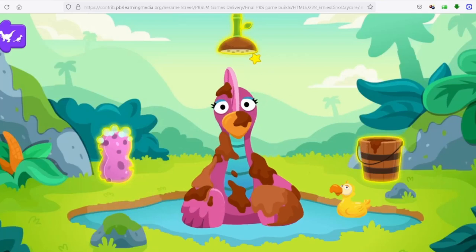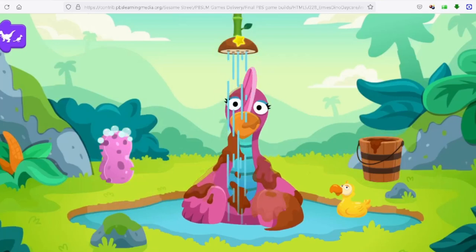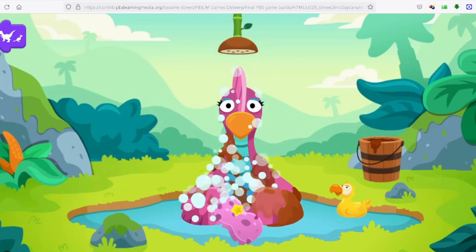Overraptor is ready for a bath. Overraptor had feathers just like a bird. Make those feathers shine.